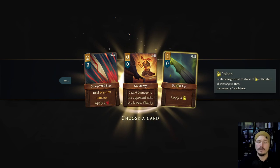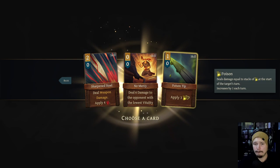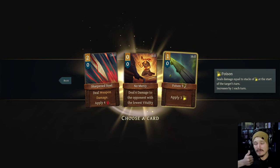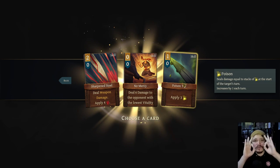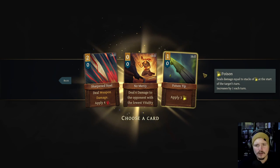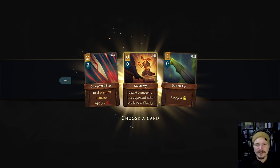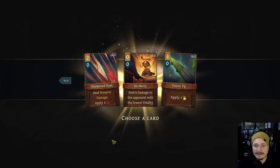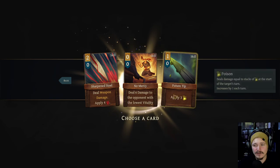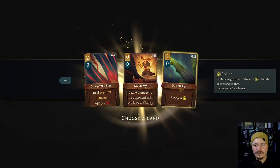Poison tip - just straight up apply 3 poison. It's not bad. I definitely discredited poison early on, but the fact that it stacks up is like a huge, huge boon. I don't know why the music gets so loud in the choose-a-card screen, but it does it a lot. I don't think we need any of these except maybe poison tip to get some incremental damage, so I will take that.